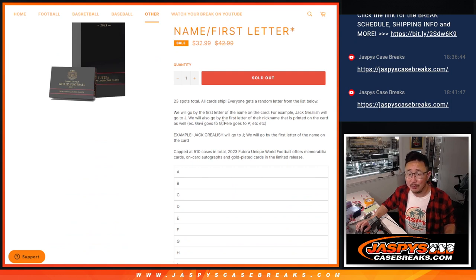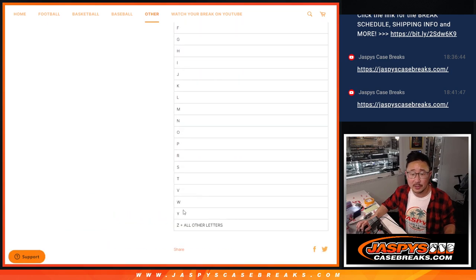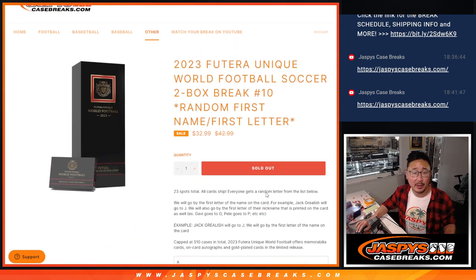So that's pretty easy — as it's printed on the card. Pele's full name won't matter; that'll go to G, Pele will go to P, so on and so forth. There are all the letters, plus Z, plus all other letters.